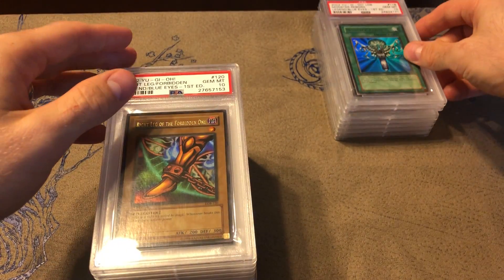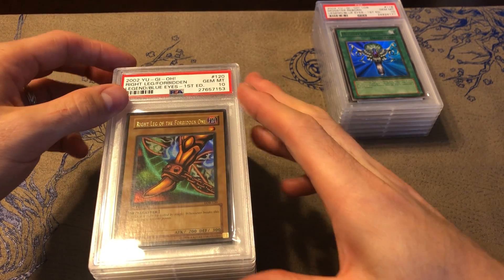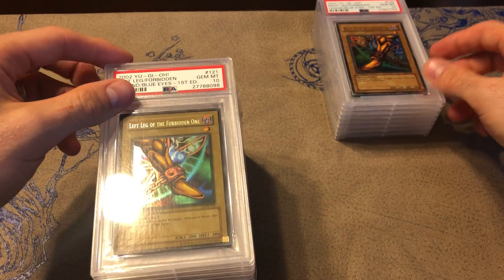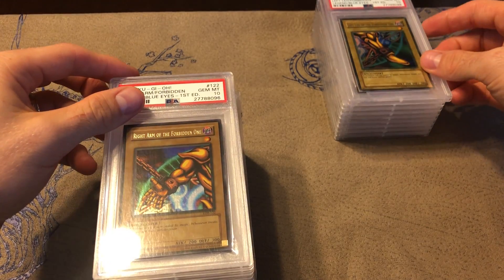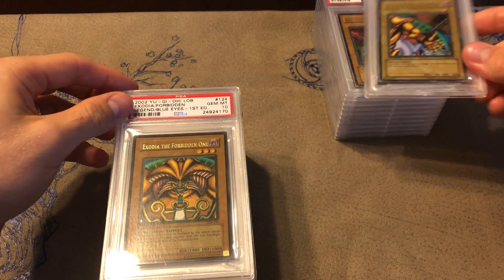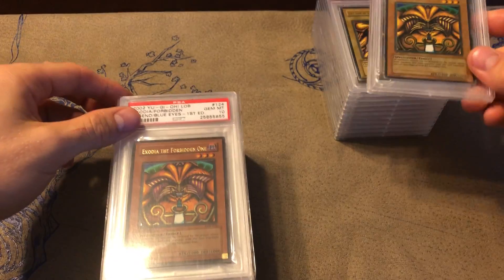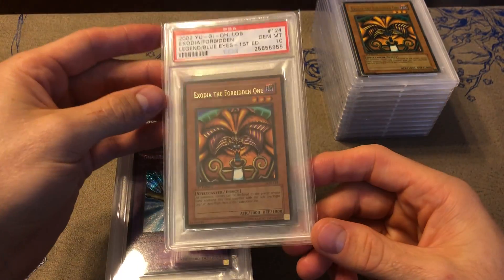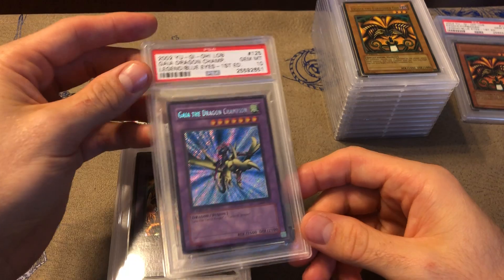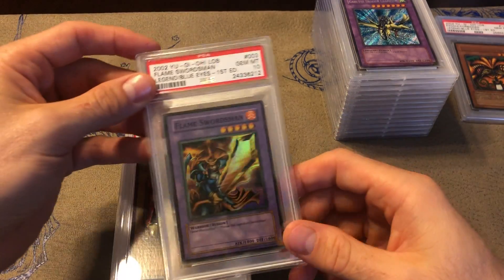So we got two Monster Reborns, first edition. Everything in this video besides I think like two cards are PSA 10s. Then we got the Exodia set — the right leg, left leg, right arm, and left arm. Then we got two Exodia heads. This one I'm keeping and this one is for sale — hit me up on Instagram. They're both first print. We got Gaia the Dragon Champion, and that is it for the ultras and secrets.